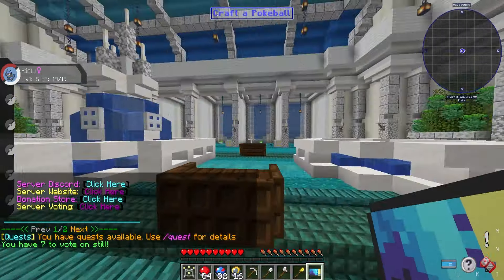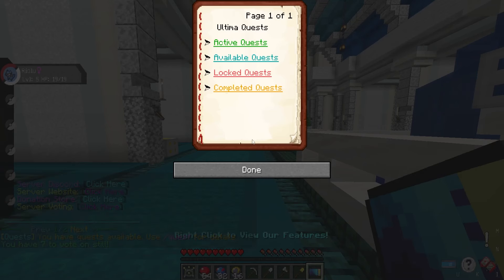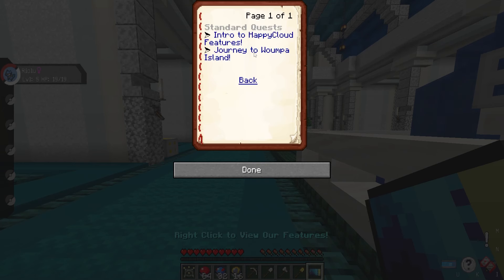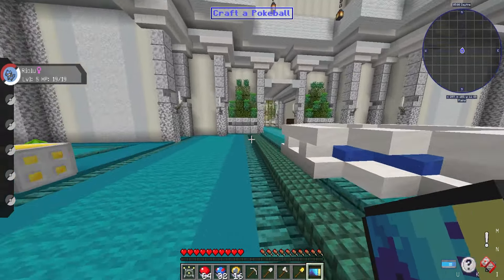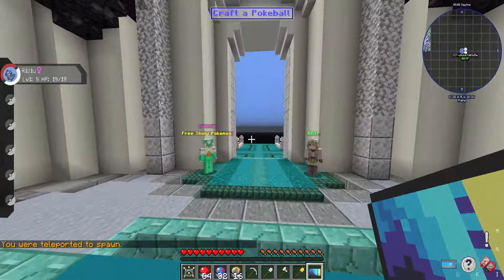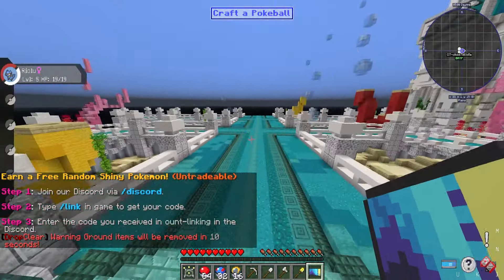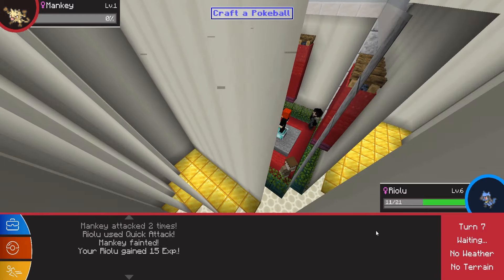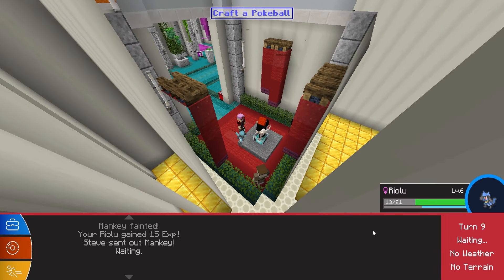Number one is Happy Cloud MC. Last on our list but certainly not least, Happy Cloud MC takes the top spot because it has everything you want in a Pixelmon server and a perfect small, close-knit community that will welcome all newcomers with open arms. They have custom starters, community and individual quests, guilds, and even a custom route where you can take on gyms — something unique to Happy Cloud MC. One of the most unique features I've found is a system called Shards.